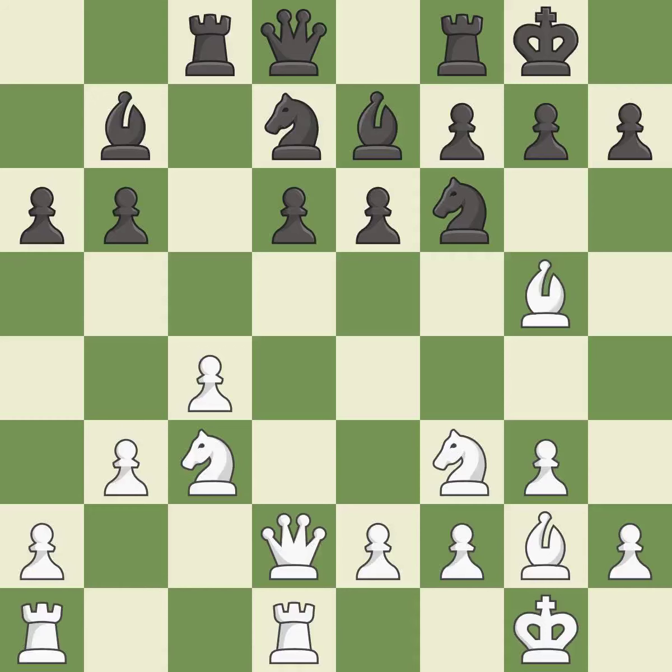This activates a bishop by developing it off of its starting square. Castling develops a rook, while also moving the king to safety. Castling to the same side of the board as the opponent tends to lead to less sharp positions as compared with opposite side castling.